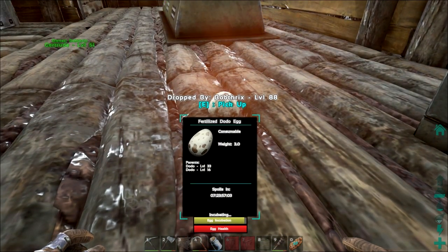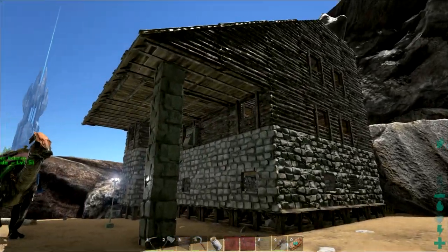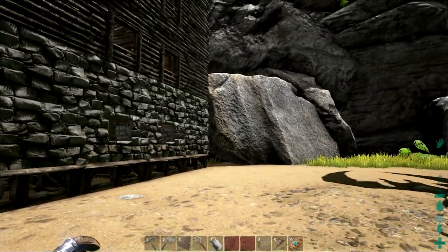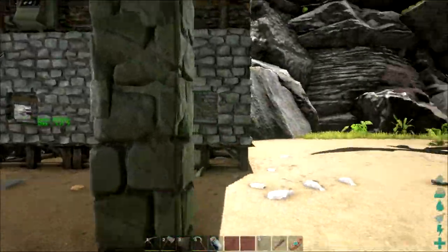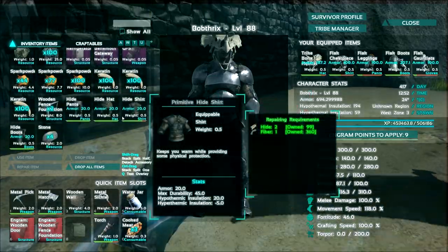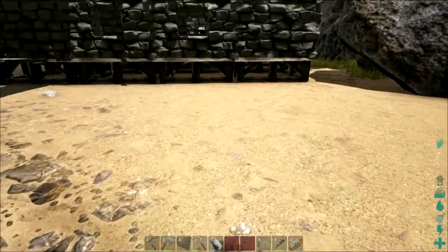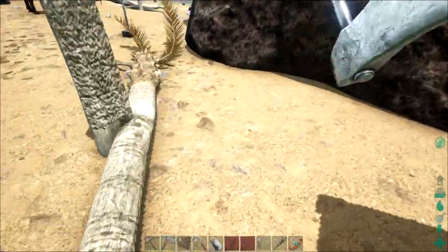Let's just skip ahead until this one hatches — I want to see the cute dodo! I've got a little bored so we're around about a third of the way through the incubation period and I'm going to start work on building our little nursery. Most likely I'm going to have the incubation room and nursery for the newborns around about here, so I won't have to build a whole new power generator and power cables.